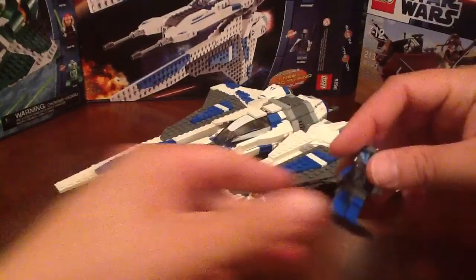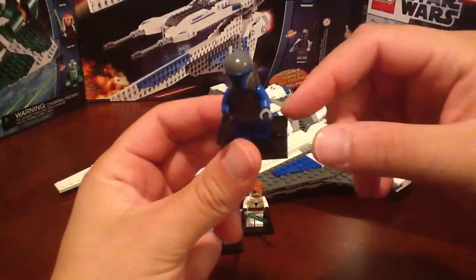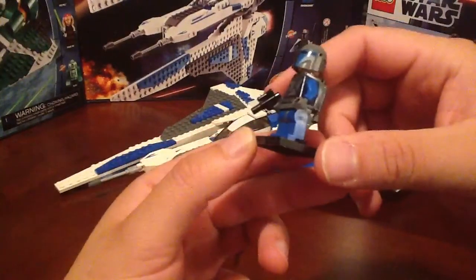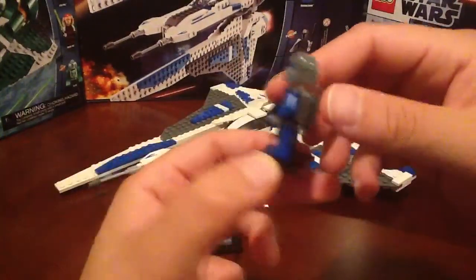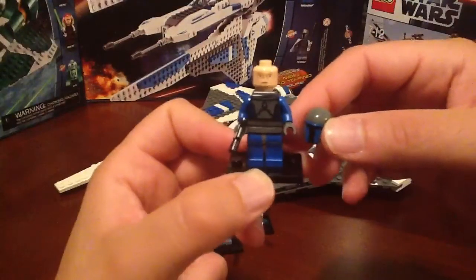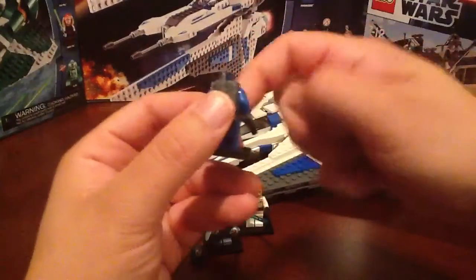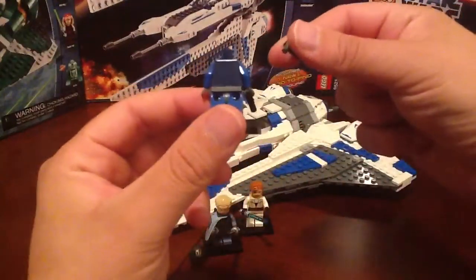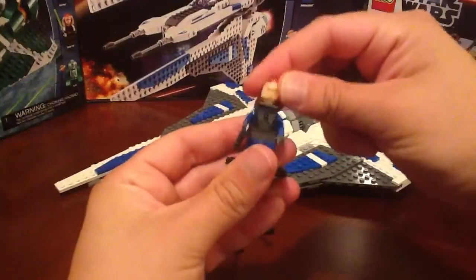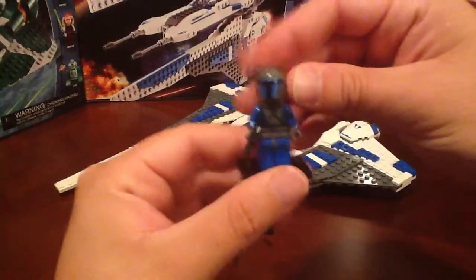I'm going to start off with the Mandalorian. Same figure from the Battle Packs. Of course, he doesn't come with a stand — I just prefer to have a stand when I'm displaying this. But he has some really nice details. Comes with a mini blaster and a jetpack. The helmet, of course, has that awesome Boba Fett styling. We can just remove that, and he has a Mandalorian face underneath. The jetpack is removable, and he doesn't have any printing on the back. But it's a nice piece — doesn't have double-sided printing on the head either.